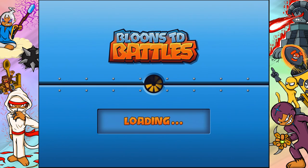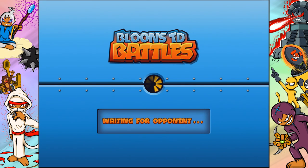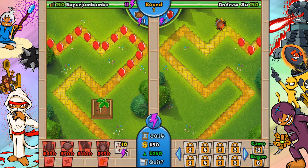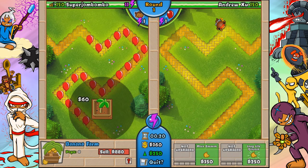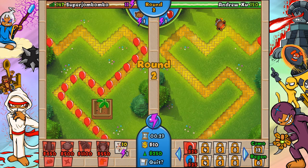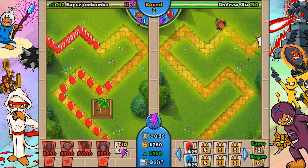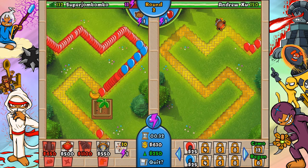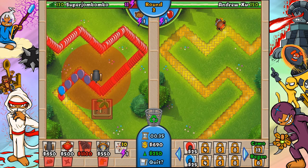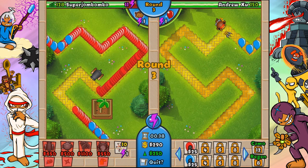I still like the ninja the best, and that's why I'm going to use it in this video. We're going to start off with a banana farm. The opponent is starting off with a dart monkey, so he'll probably rush us with red balloons - which means we're going to have to start with a cannon instead of a ninja. Banana farm plus cannon is a tough opening, but we'll try it.